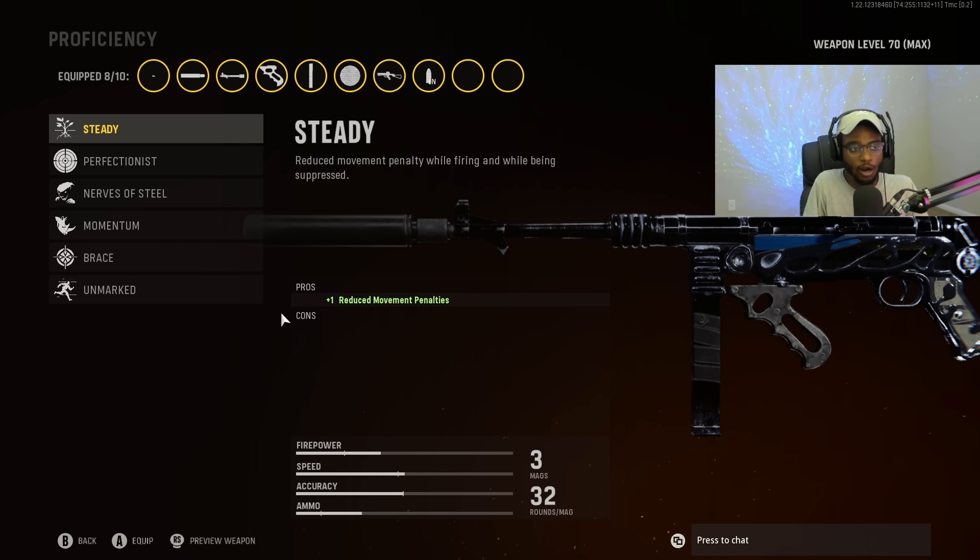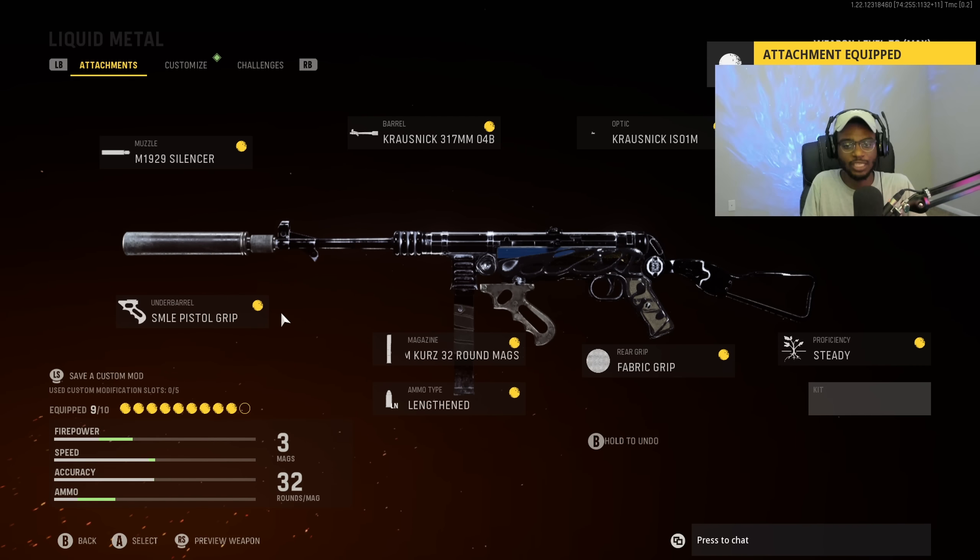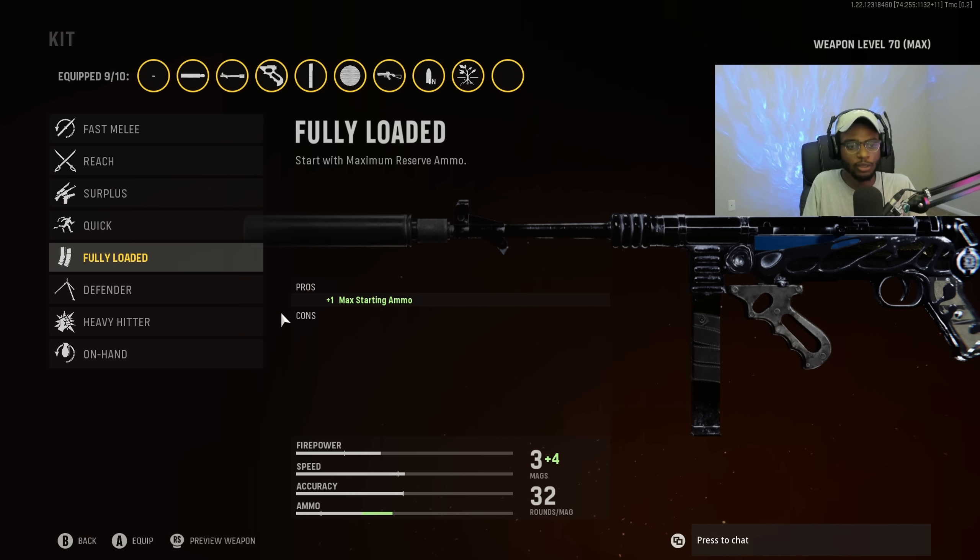When you couple the first stock with the SMLE Pistol Grip, you're going to have a submachine gun excelling at any and all ranges — amazing when going for a V2 rocket. For proficiency, we are going to put on Steady — super helpful, allowing us to have reduced movement penalties and bumping up that close range lethality. And finally for the kit, we are going to put on Fully Loaded so we can rock this submachine gun from kill one all the way to kill 25 until we get that V2 rocket.